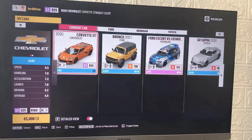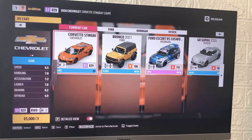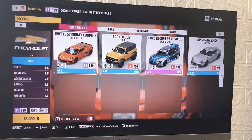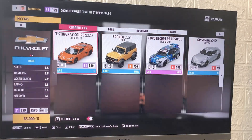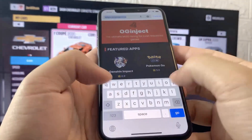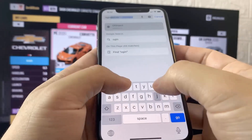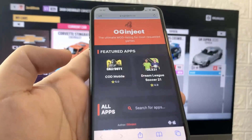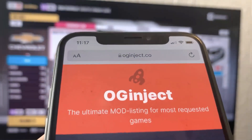The first step is you need to go ahead and grab your mobile device. It doesn't matter if you're using an iOS device, an Android device, any sort of mobile device. You need to grab your mobile device, open up the web browser, and then head over to oginject.co.